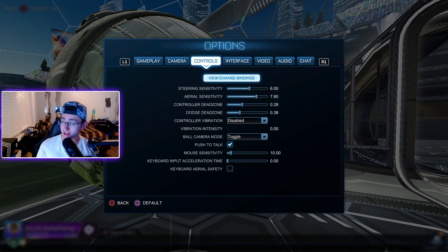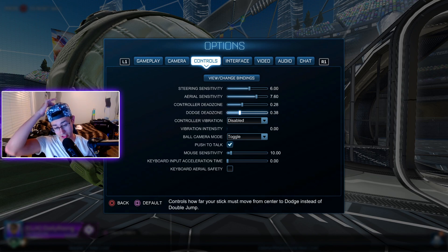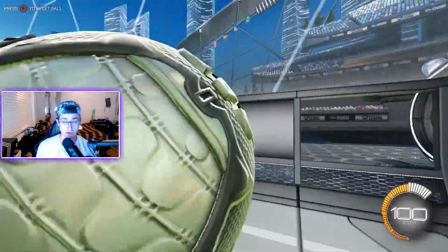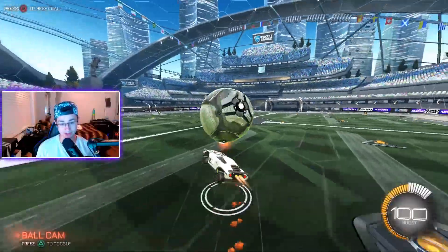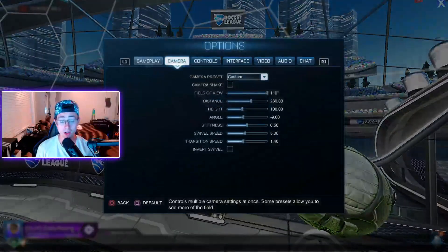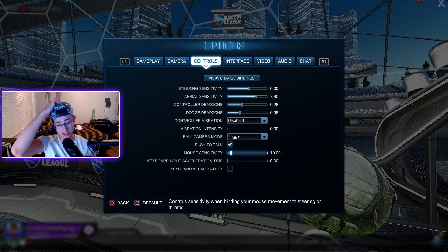My steering sensitivity is on 6.0, aerial sensitivity is 7.60, controller dead zone is 0.28, dodge dead zone is 0.38. Vibration I turned all the way down and have off. Ball cam I have on toggle — you always want to keep it on toggle, not hold. A key thing is to always have your ball cam on as much as possible so you can see where the ball is, and turn it off when you want more ball control.